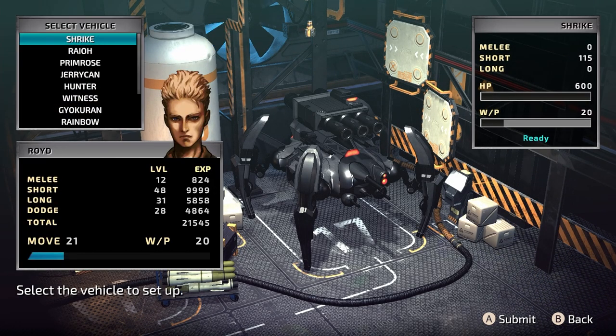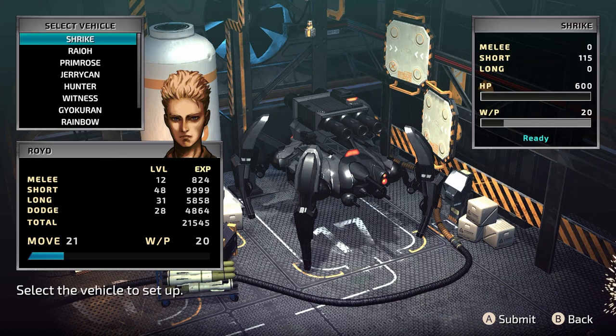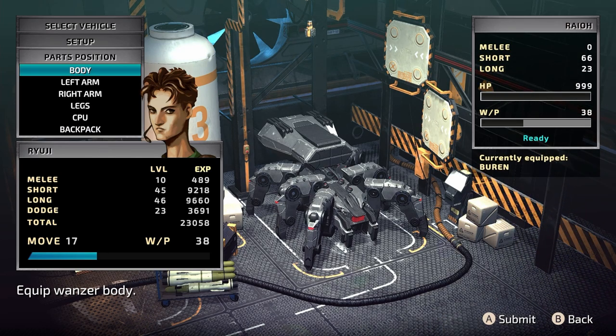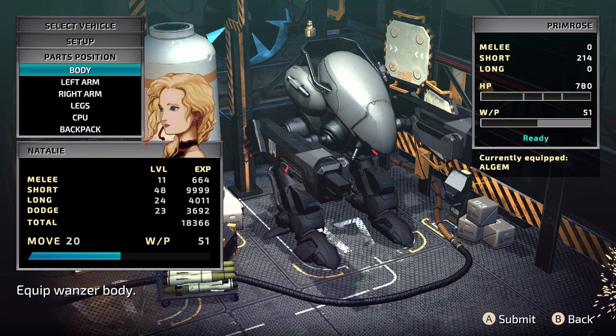You can see the sort of hardware we're messing around with. Royd here is rocking the Innova body, which is just unstoppable, really. We have Ryuji who is using the Burn — this thing is also monstrously unstoppable. We also have the ED-209 essentially, for Natalie, which is called the Owlgem. You actually get this towards the end of the main campaign. This thing is just godly.